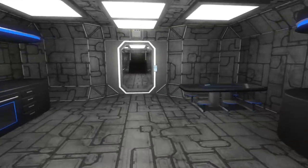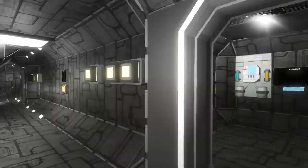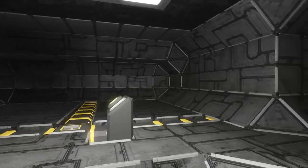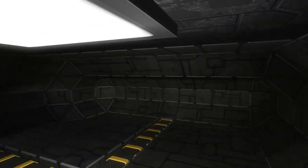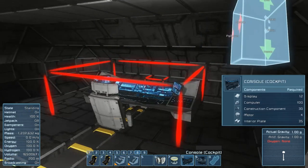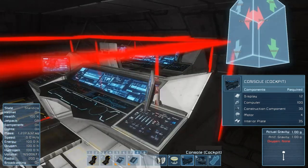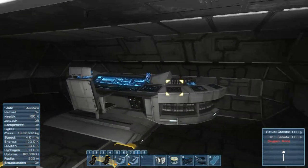Nothing new to add to the captain's quarters or the reactor and programming room. As you may have noticed, we don't have a CIC in here yet. The biggest reason is I have absolutely no idea what to do with it, mainly because everything just doesn't want to fit. You could throw in something simple like this, which is all well and good temporarily, but we do have some issues.